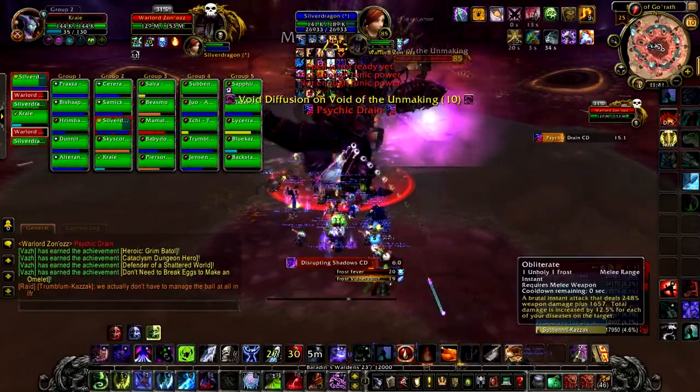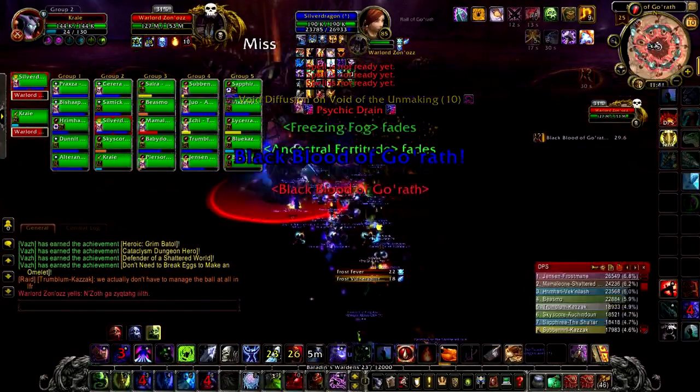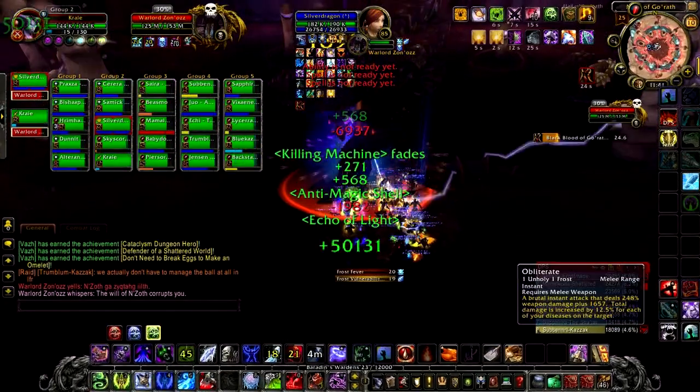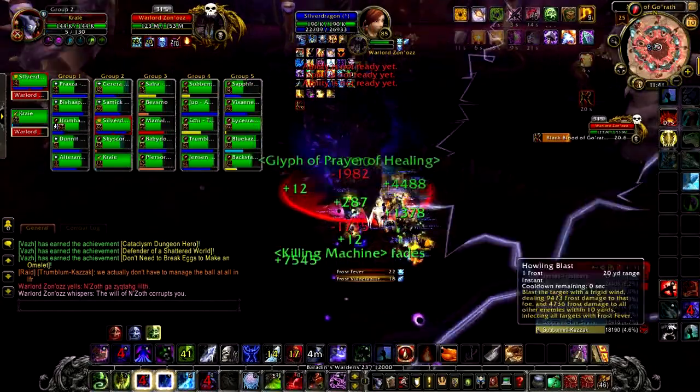Then we have Disrupting Shadows, which he casts on random raid members, dealing 30k damage every 2 seconds. When it's dispelled, the player with it takes 60k damage and suffers a knockback.